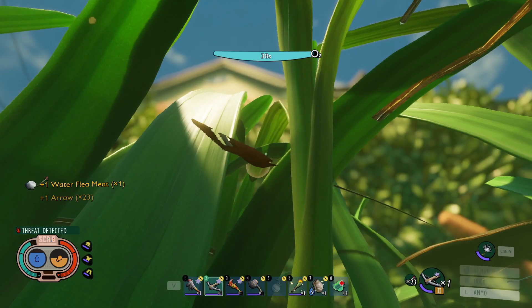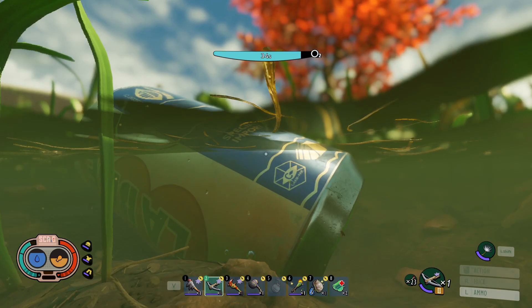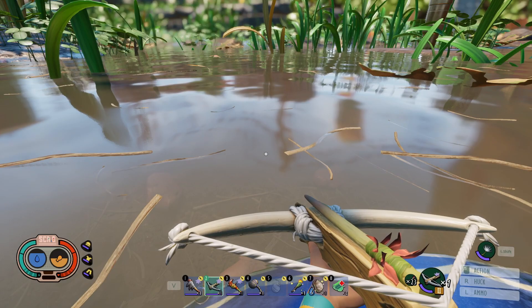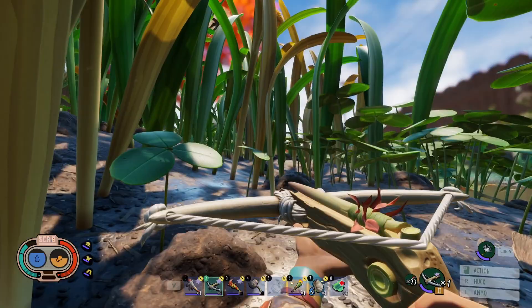Once they get close enough to the top, you can just shoot them with your bow. I use the crossbow — I'm not sure how well the insect bow works, but the crossbow one-shots them pretty much even at level zero since these guys have very low HP. This gives you easy pickings for water flea meat. For tadpoles over by the koi pond you can lure them out from under lily pads, and I've even used this method to lure diving bell spiders to the top of the water to get their parts when I didn't have great gear.